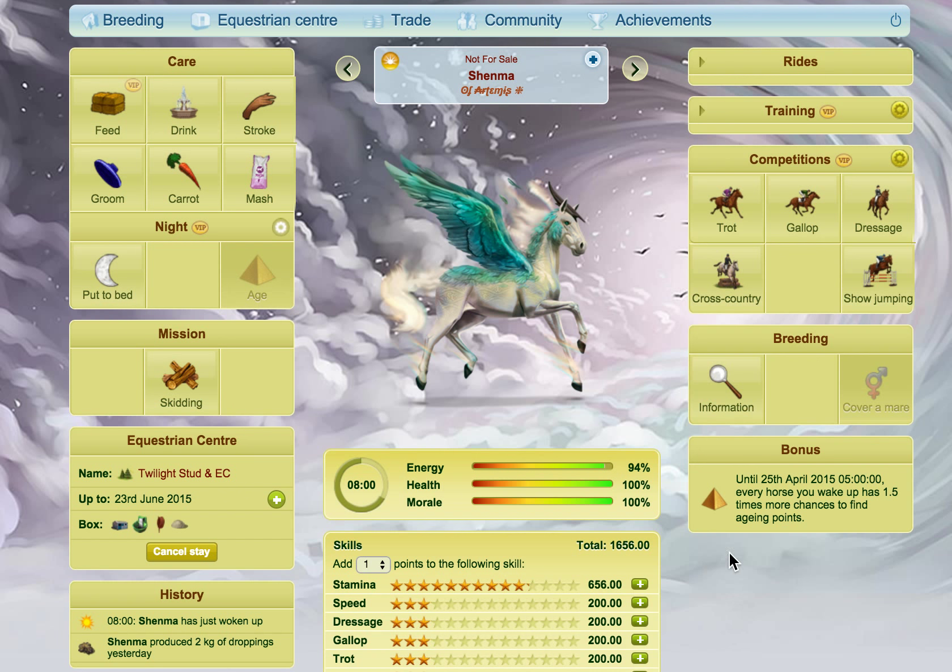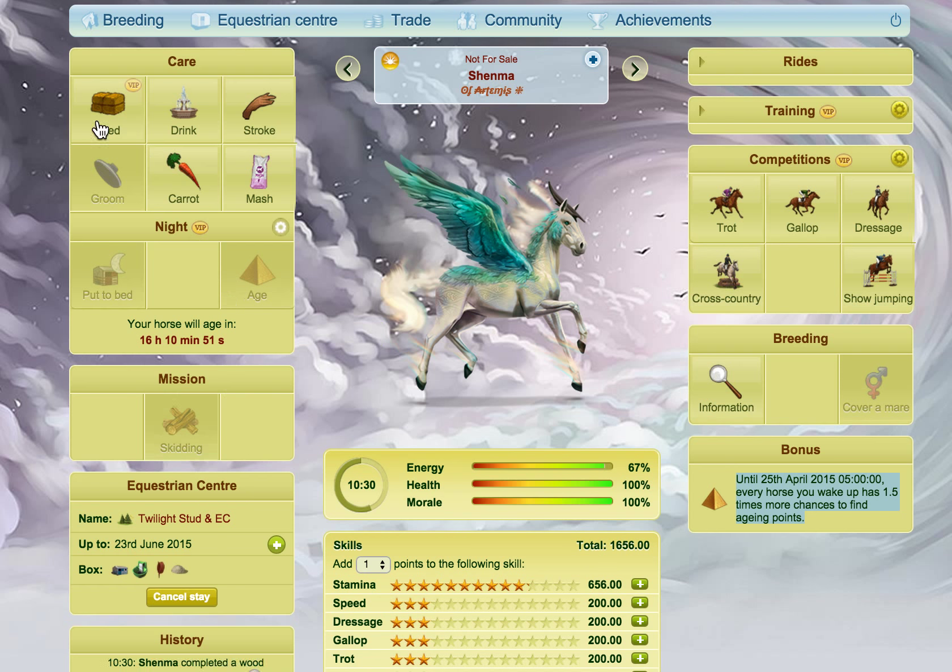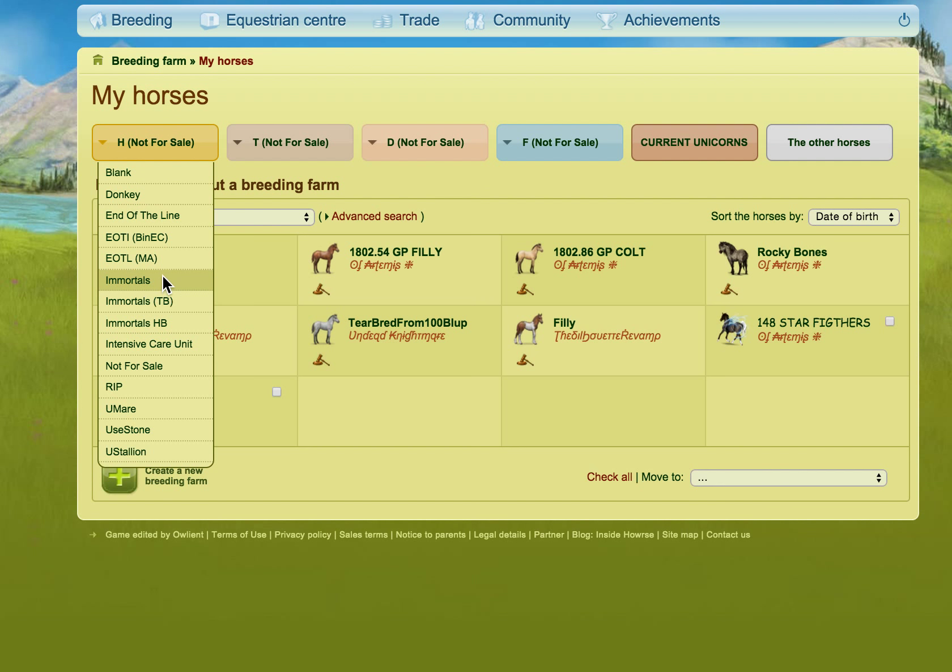So I'm going to start off with Shanma. Until the 25th of April, every horse you wake has 1.5 times more chances to find aging points. That's what I would like to wake up to every day because it's such a nightmare to do otherwise.